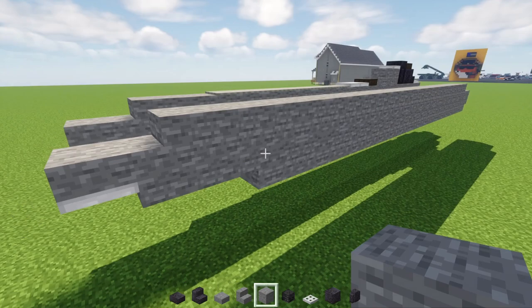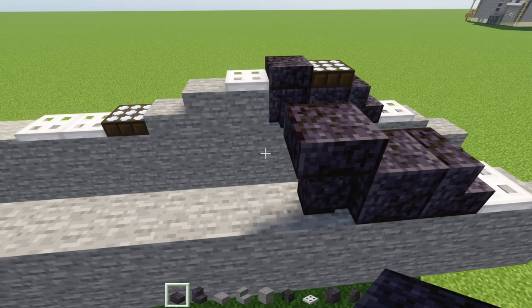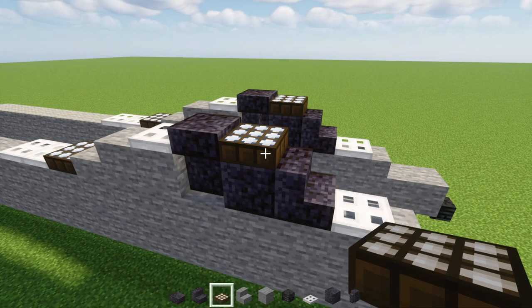Go back over here and add an iron trap door, polished black stone stairs, polished black stone block, and then a wall with a slab on top. Behind it add two stone blocks and a stone slab, then a daylight detector made blue, two iron trap doors, another iron trap door, and a daylight detector on top also made blue.